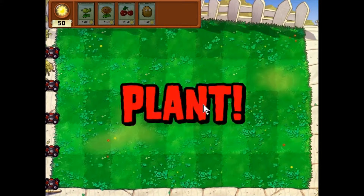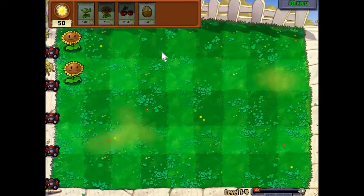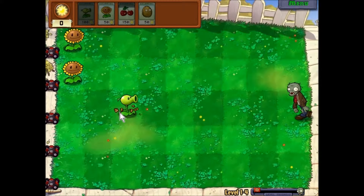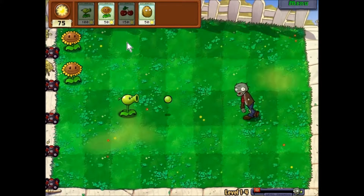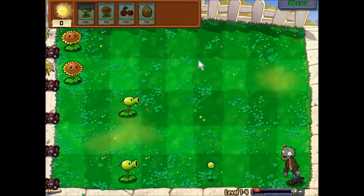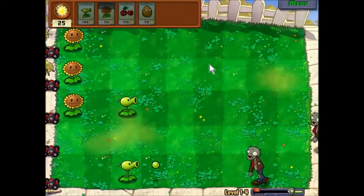We have just unlocked the entire lawn, and we got five lawnmowers now. Seriously, who goes around and buys five lawnmowers? It's ridiculous. So it's nine by five — that's 45 squares. We got 45 squares of plant farming, building... plant planting and zombie mashing. Zombie killing. Yeah, that's right. Kill those zombies.